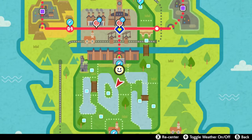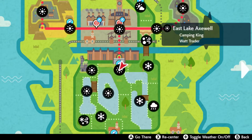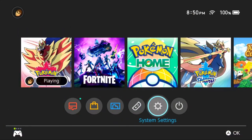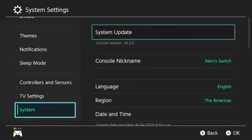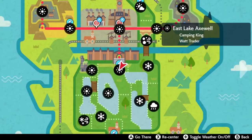Hello everybody, it's Techno here. Today I'm going to show you the easiest way of finding Seaking in Pokémon Sword and Shield. Start off by flying to East Lake Axwell in the Wild Area. You're going to need the weather here to be clear, so go to your Switch system settings and change the date and time to August 14th, 2020.